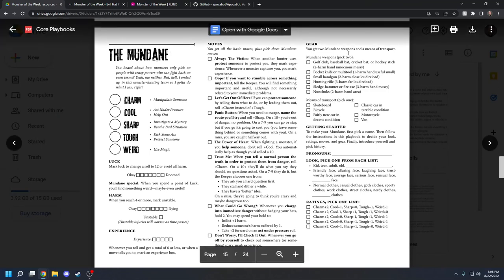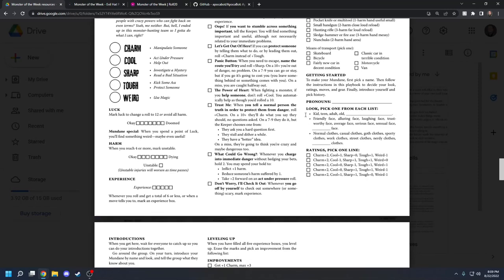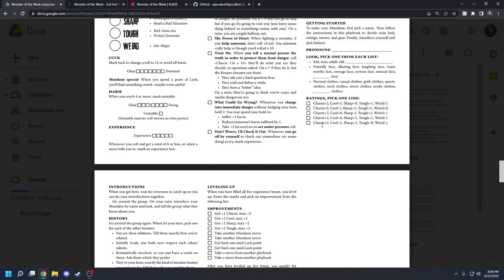Then you'll pick your gear. Other classes get better gear than others. For the Mundane, you're going to pick two weapons and a means of transport. You'll have a name, pronouns, and descriptions — you can choose from the list or write in your own. Then you choose your ratings. You don't roll for stats — you just choose a line and copy those numbers down. As a Mundane, you're always going to have plus two charm, typically decent tough, and the other stats are kind of up to you. Mundanes typically have low weird.